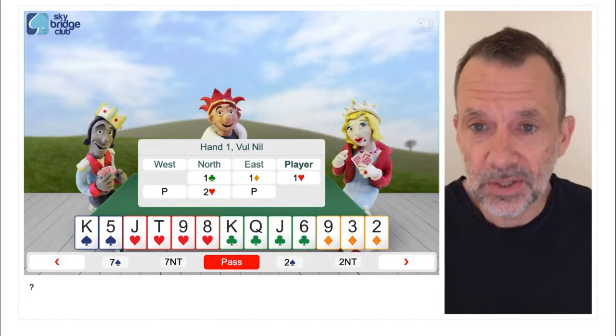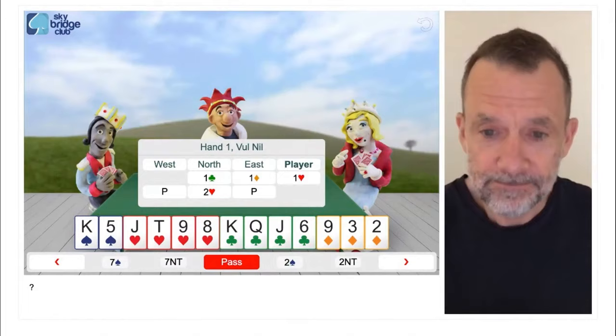Still 10 points, still the same shape. North opened one club, we bid one heart, and north bids two hearts. What do you think?